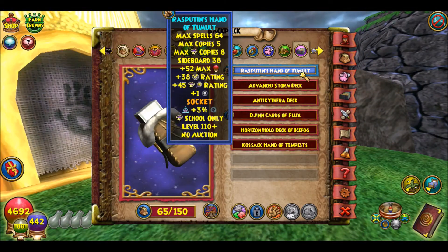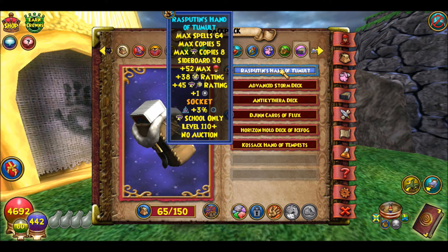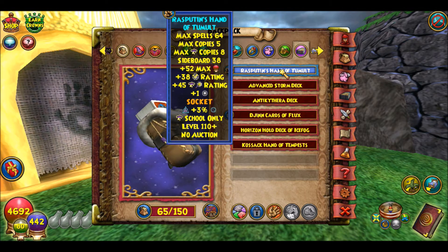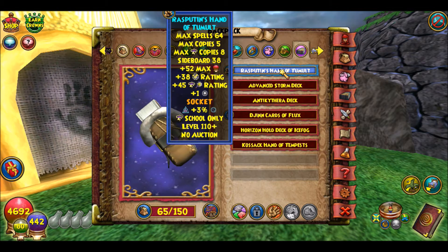First I'm going to go over the deck I have. I believe this is, for now, the best deck in the game. It's a Rasputin's Hand of Tumult, and it gives a plus one shadow pip. I have a jewel that I got dropped in a boss battle for 3% shadow — that's really, really rare to get, so I'm pretty proud of that one. And it's got 45% crit and 38 block, which is decent. This is the deck I'm going with.